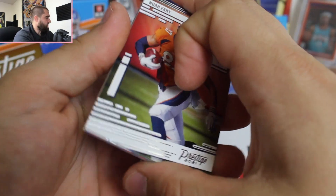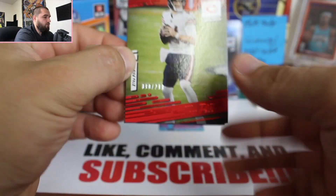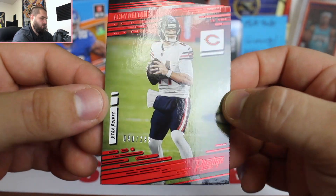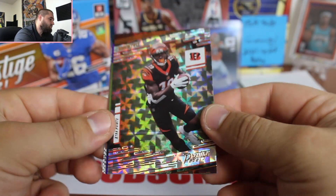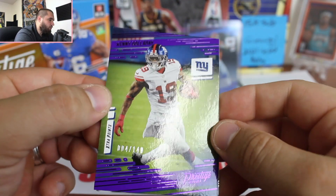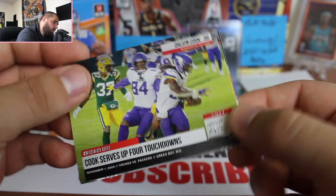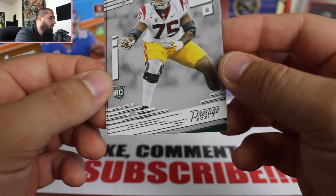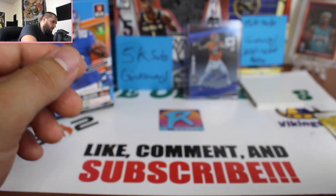This is the final pack for Prestige — I really do enjoy this product, it's near and dear to my heart. We did pull our auto and I think we got three numbered cards. Noah Fant, Matthew Stafford — good luck to him with the Rams. Cam Newton. And we got a numbered card for Andy Dalton, who's trying to become the starting quarterback for the Chicago Bears — he told Justin Fields to sit down. And our numbered card is a purple parallel for Kenny Galladay numbered 4 out of 149 — pretty cool. Dalvin Cook. Another rookie card — Seth Williams and then Joseph. So that does it for today!